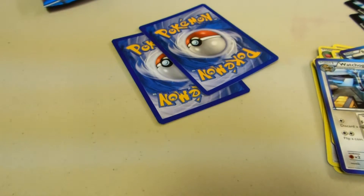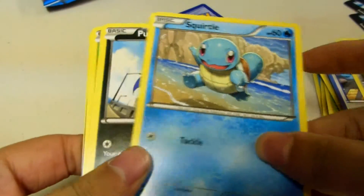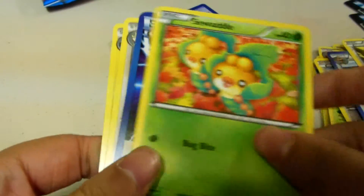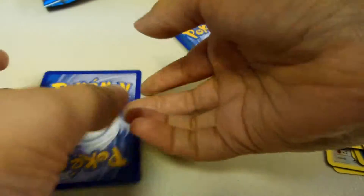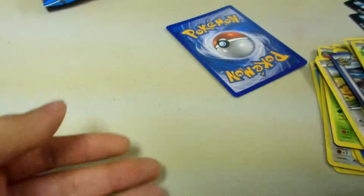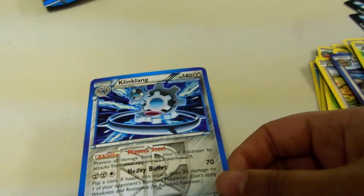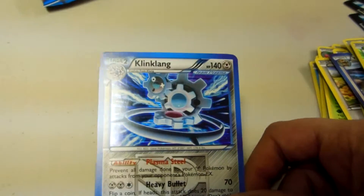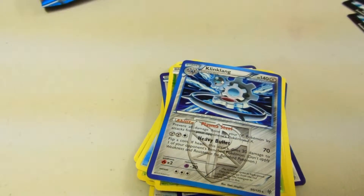Three, one, two — that's the reverse and rare, hopefully. Klinklang, Zubat, Squirtle, Purrloin, Swadloon, Plasмid — the reverse is Maractus. The rare — come on, something good — nice, Klinklang! It's really playable. I already have one so I can probably sell this one for like ten bucks. Thanks guys for watching, don't forget to subscribe and check out all the videos, and stay tuned for some more Pokémon facts.